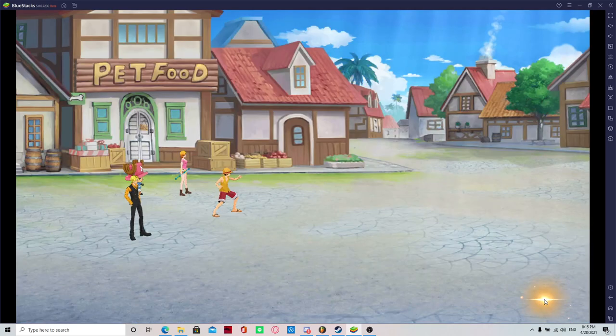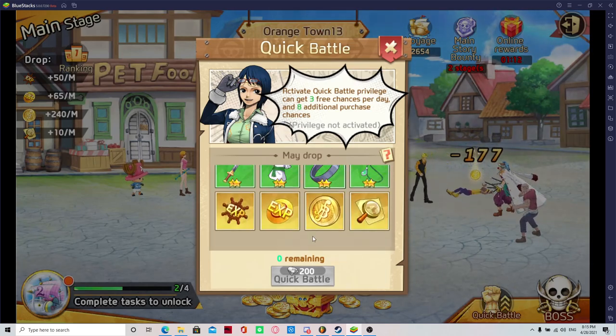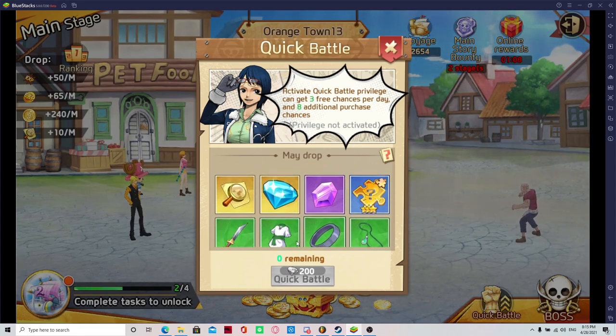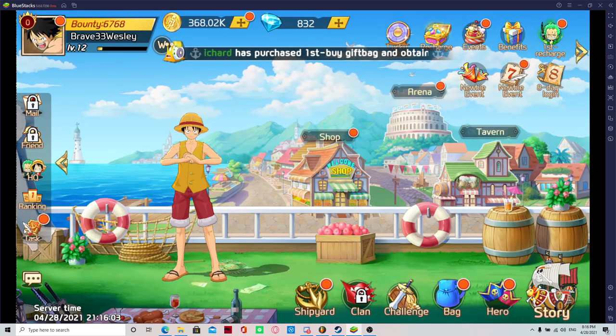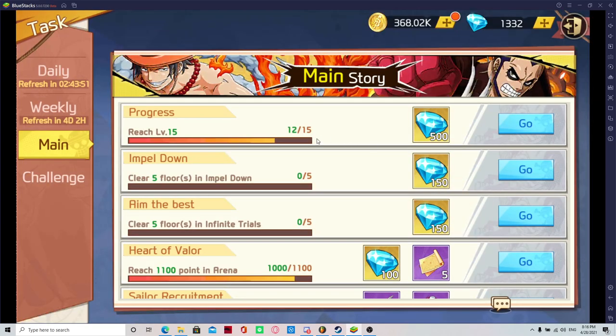Another reason quick battle is worth it: I think I just spent around 600 to 700 gems to do all that quick battle. But I leveled up to level 10. Every five levels, 500 gems. Just want you guys to know that.